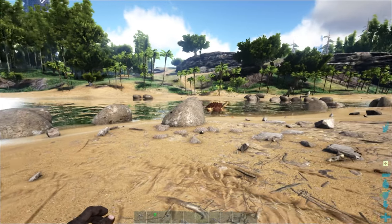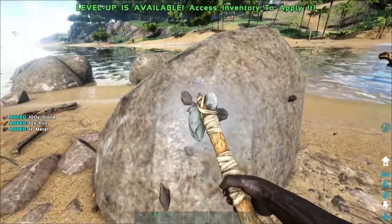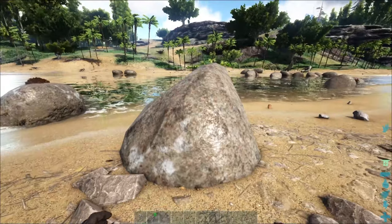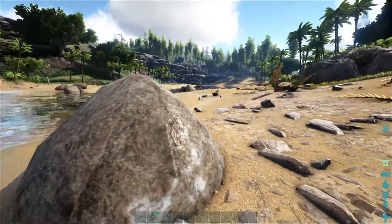In order to craft a mortar and pestle, we need stone and hide. Let's use our hatchet on a stone to get large amounts of stone. Do keep in mind that I'm playing at 10 times the boosted rate, so you'll be getting 10 times less on official.